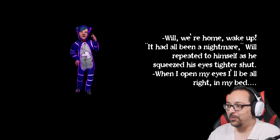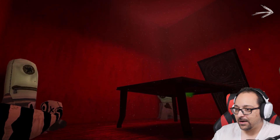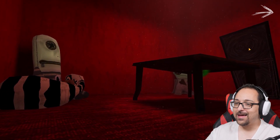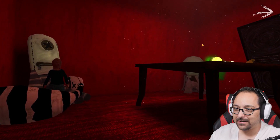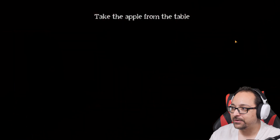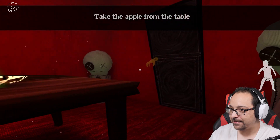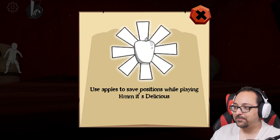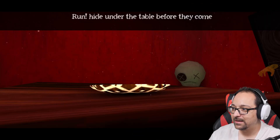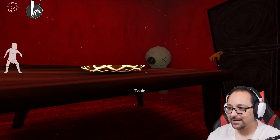Will, we're home — wake up. It was all a nightmare, Will repeats himself as he squeezed his eyes tighter shut. Then I open my eyes and I'll be right in my bed. You won't. What is that? Okay, we're in this room — they showed this in the trailer, this was in the concept art. Is that Nancy? Why do you have a creepy laugh? Hey, take this apple, it's delicious. No, Eve, I'm not taking your apple — I'm not falling for that.